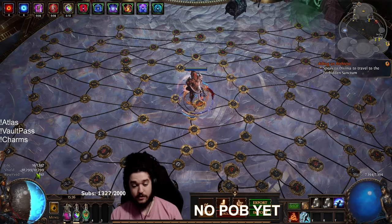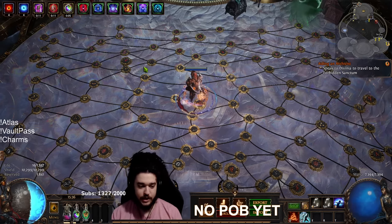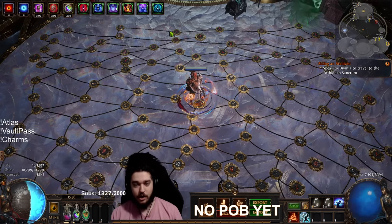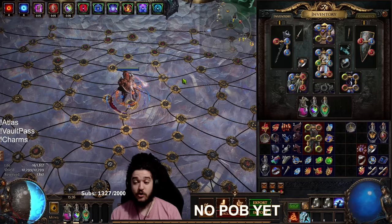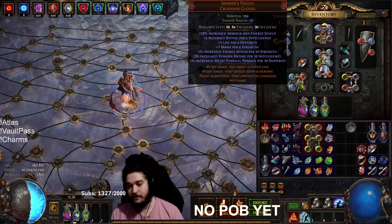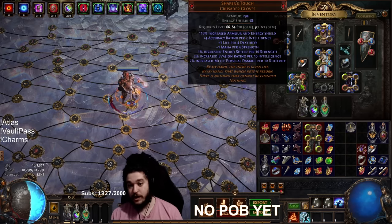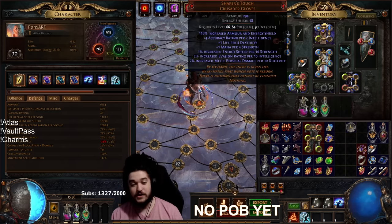I would much rather permanently run Grace on Eternal Blessing. Eternal Blessing is really nice because it's a permanent aura, unlike the others where you have to Divine Blessing and keep clicking every 10 seconds. Grace would synergize very well with the 2% evasion per 10 int. We currently have close to 1,000 int — that is quite a bit of evasion to scale Grace.